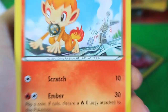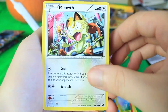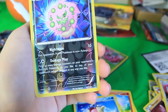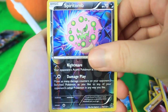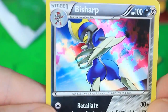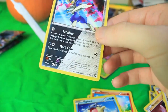We've got Chimchar — I don't know what's in his mouth, some kind of gear; I don't know what he just broke but he broke it. We've got a Meowth freaking out about something, and Hoppip. Our Reverse Holo is going to be a Spiritomb — Damage Play and Nightmare, beautiful — and that's a Rare as well. Our final card: we do get a dual type. It's a Holographic Bisharp — actually a shiny Bisharp — Steel and Dark type. Really cool.